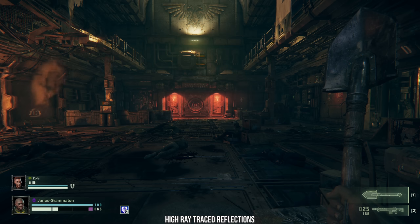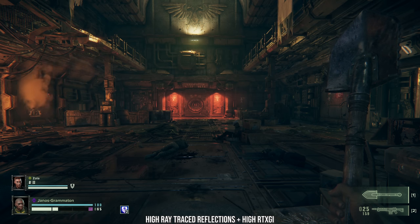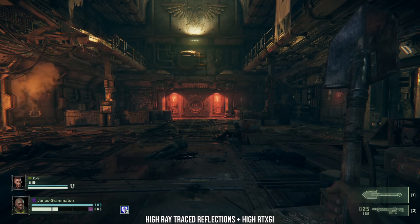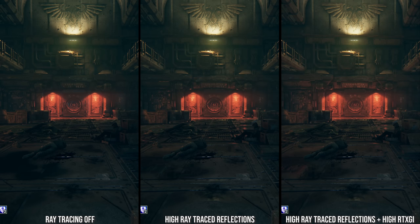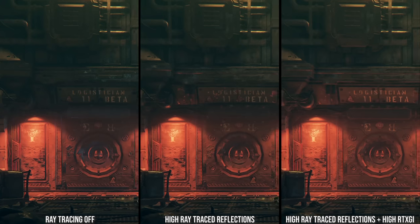Adding RTXGI on top further increases scene realism, where bounce light from dynamic sources is added in. The flame on the left-hand side of the screen, for example, now also casts bounce light in the environment around it, giving the entire scene more of an ambient orange glow. Looking at the area above two red hazard lights, we can also see more red glow in the image with RTXGI on.